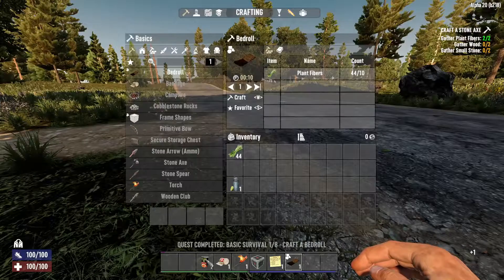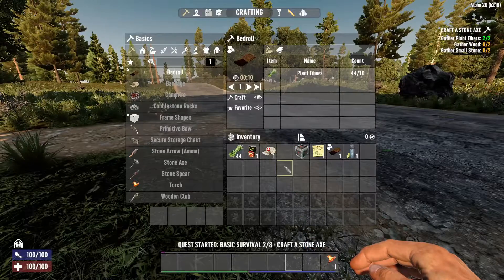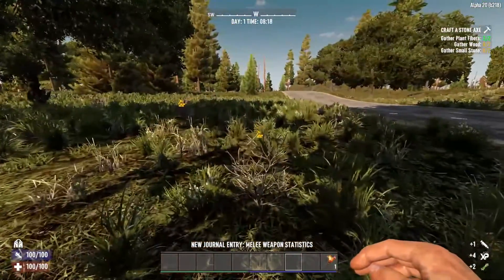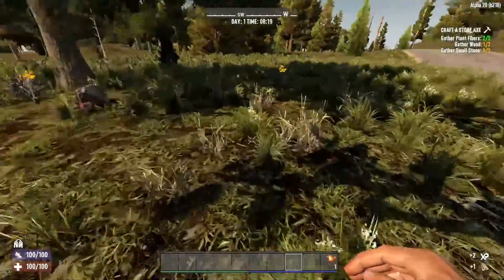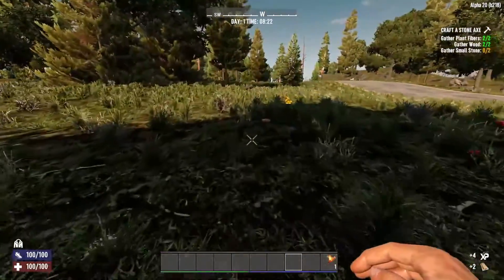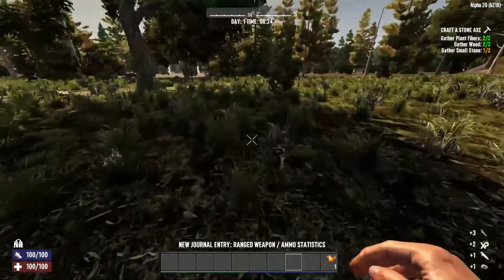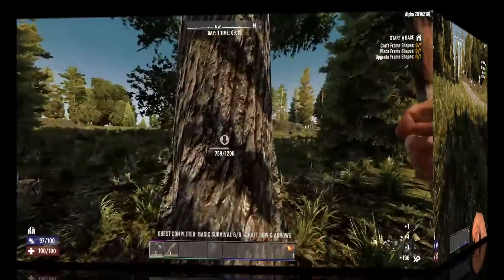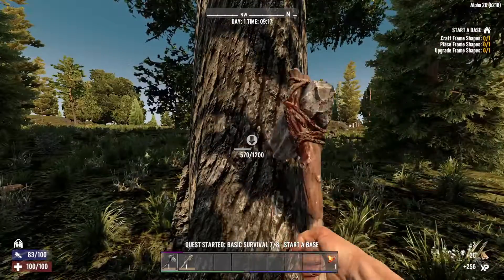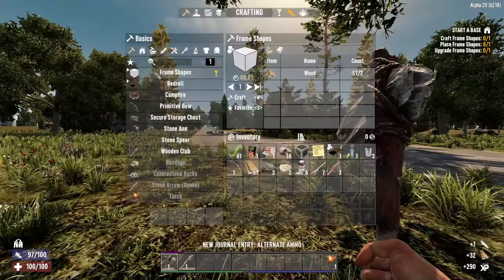Let's get our inventory situated. The objective now shows you where some stuff is, which is kind of neat. Let's grab a little bit more wood. The quest says craft frame shapes — so it's not just wooden frames anymore.